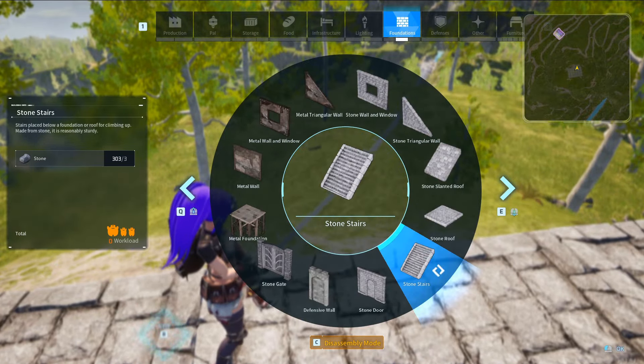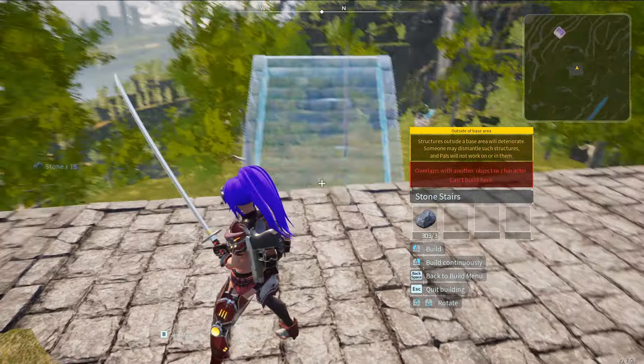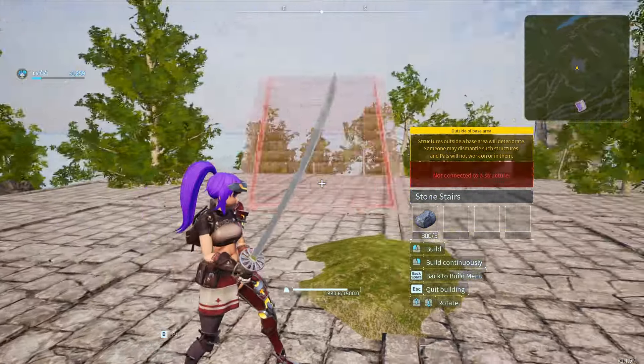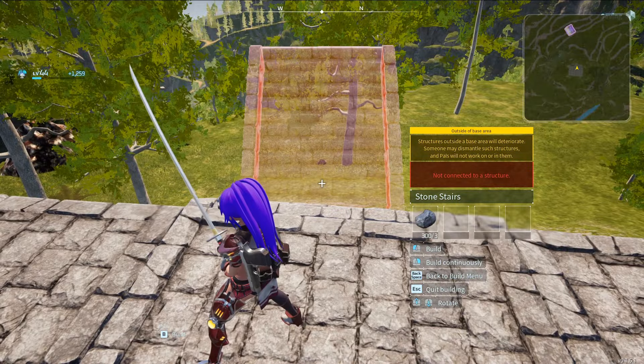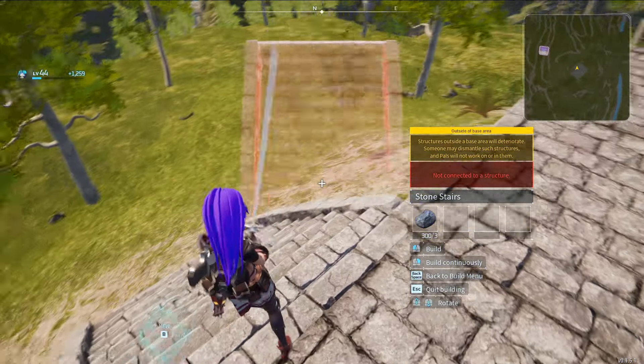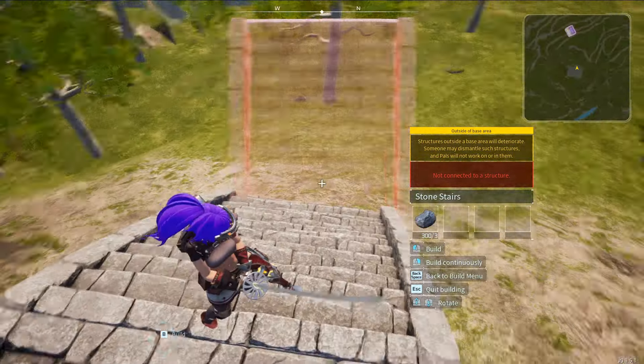All right, so this next bit - this is the most important part. Note that this next section you're going to build is technically not going to be connected to the rest of this, and you need to be really patient here. If you build the next hundred pieces of structure and then find out it's not lined up, you probably need to be willing to tear it all down and start again.